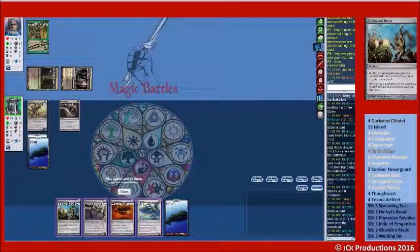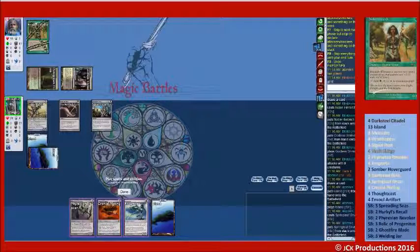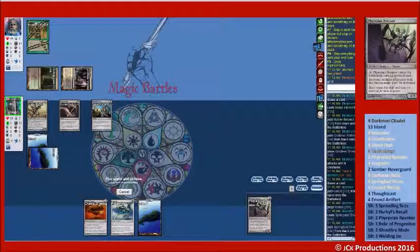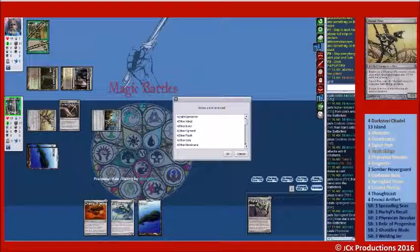So let's go Springleaf Drum. I'm going to do Phyrexian Revoker on Noble Hierarch. Let's do that — Phyrexian Revoker: one, two, three, five, five, six, six, eight.